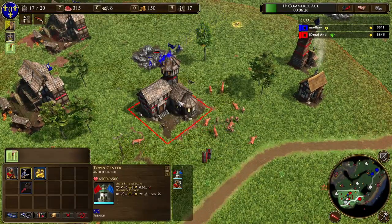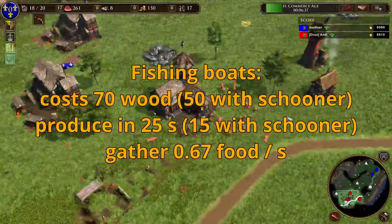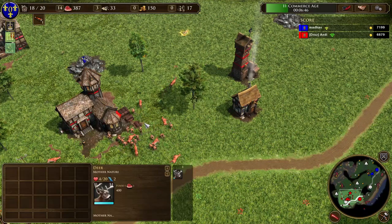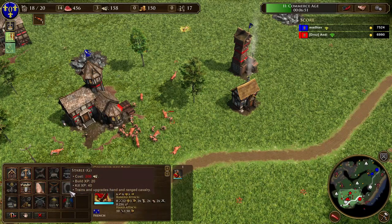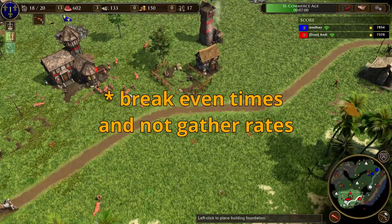The last unit I want to talk about is the fishing boat. It takes 25 seconds to produce and costs 70 wood, with a food gather rate of 0.67 food per second. With schooners you can reduce production time to 15 seconds and the cost to 50 wood. This gives a break-even time of 2 minutes and 36 seconds without schooners, and 1 minute and 48 seconds with schooners. Note this doesn't account for the cost of a dock — we assume the dock is already built.